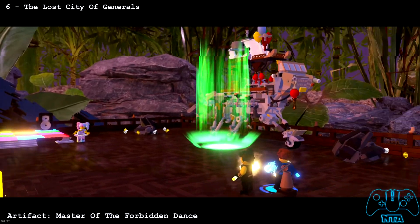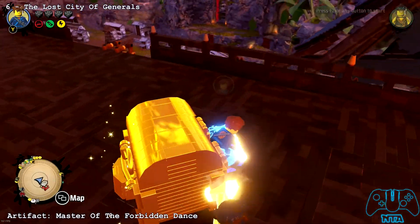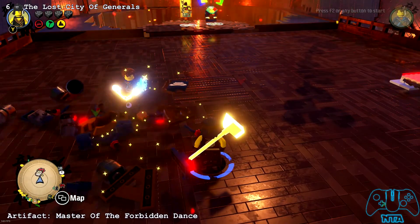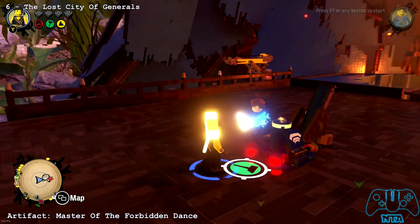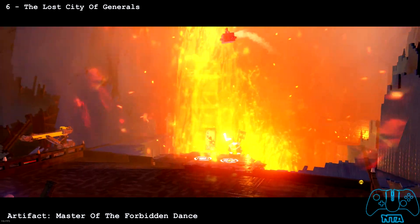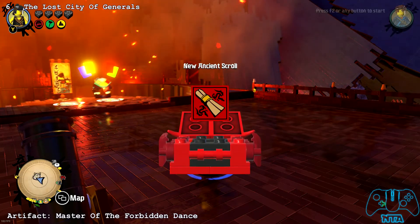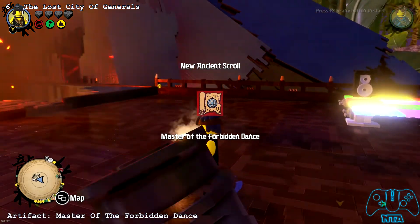So the Lost City of Generals — this one's really really close to where you start. As soon as you start you'll find a gold chest. You have to use one of your spells — I don't think it has to be this guy, but just need to blow it up. Once you blow it up you will need to build something. After you've done that, use the guy's hammer to fire a cannon into the lava, and this will blast up your artifact. So this will be the Master of the Forbidden Dance. Maybe you can make enemies dance — all it is, you'll get some music playing and some disco orbs above your head.